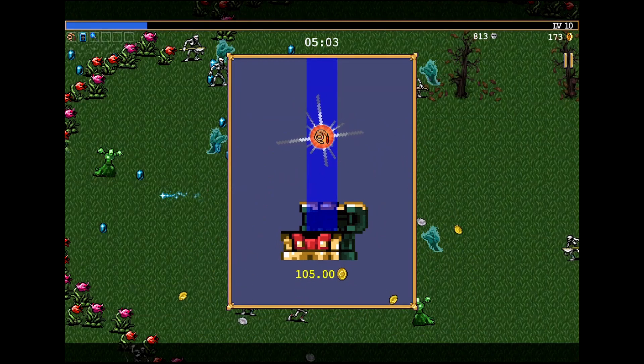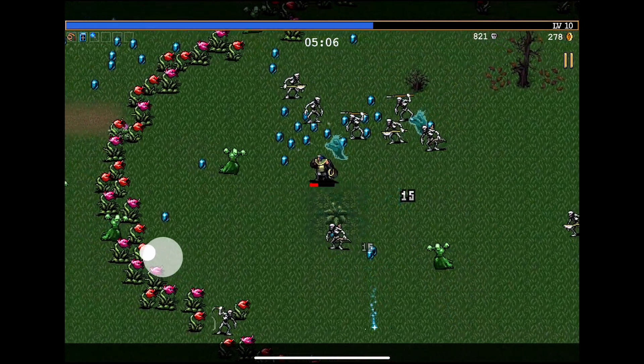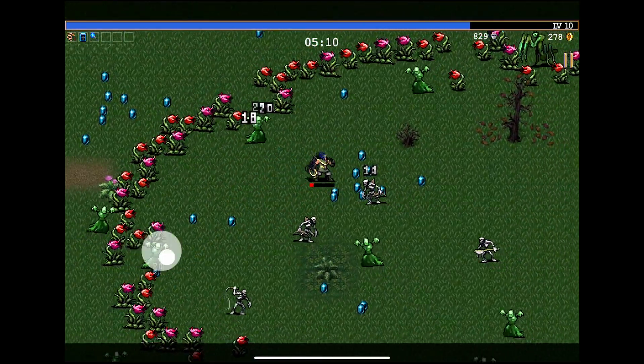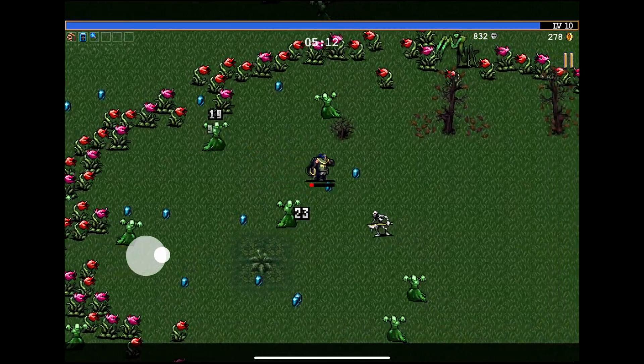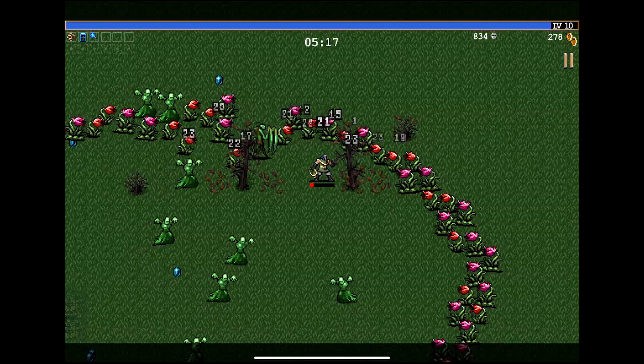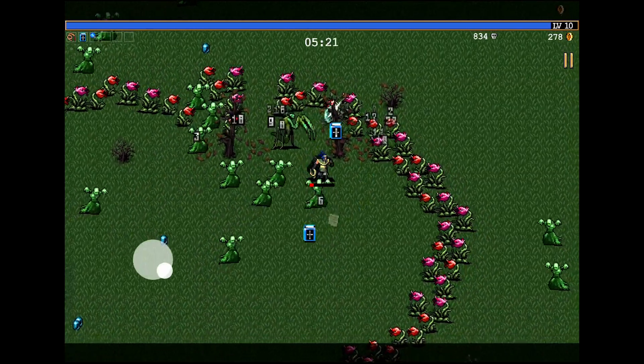We'll take it. We got the whip upgrade too. The red experience gem is a little bit more XP. Kind of dying a bit. Now, I try to remember if we need to KO a boss or just blow up these flowers. A praying mantis might kill me first.